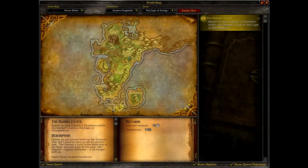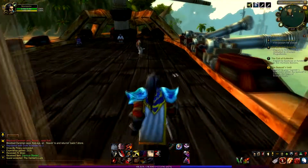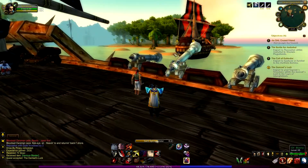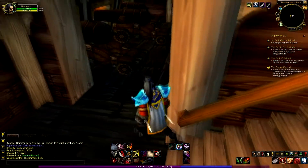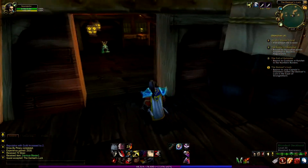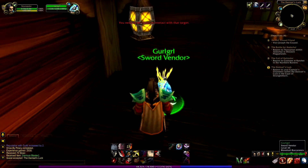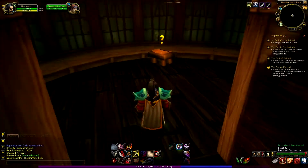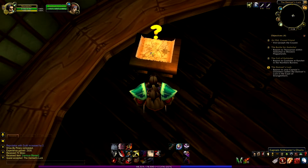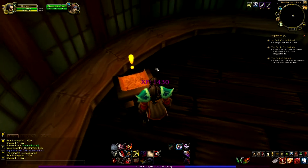I need to go to the third ship — there are three ships on these small little islands. The Damsel's Luck is the name of this pirate ship. The NPC is located inside. There's a murloc NPC sword vendor — cool, I can repair. There's a sleeping guy and what's this — it's a map, it's a chart. Let's open it and complete the quest.